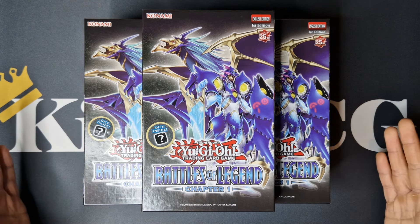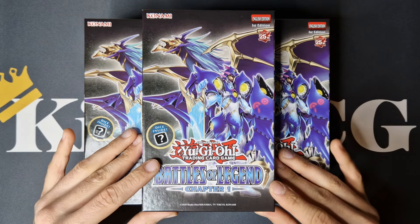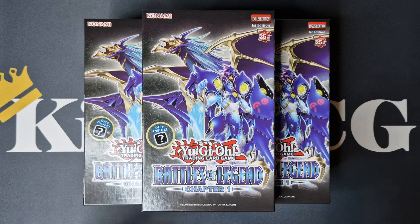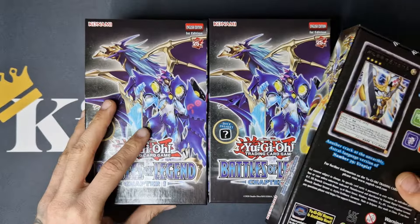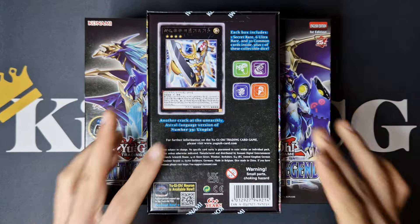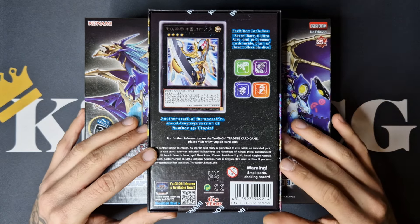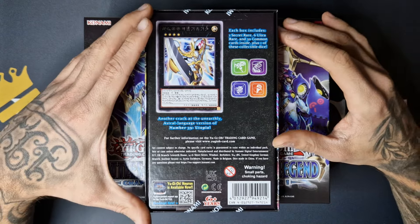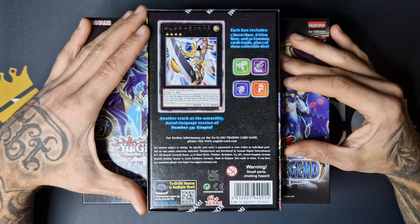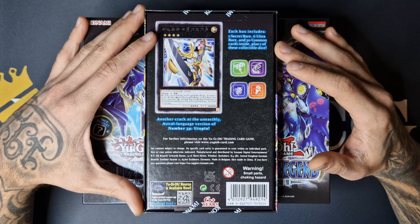These boxes look a bit different than the American ones — these are the European ones. In the American ones you can also get the legendary dice of the Black Luster Soldier, but in these boxes that's not possible; you need the red boxes, which are only exclusively available at some OTS stores. Each box includes one secret rare, six ultra-rares, and 30 commons, plus one of these collectible dice.